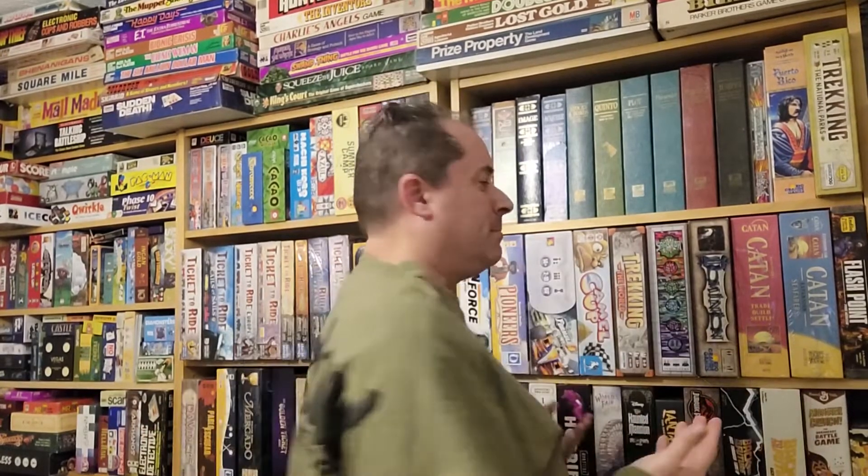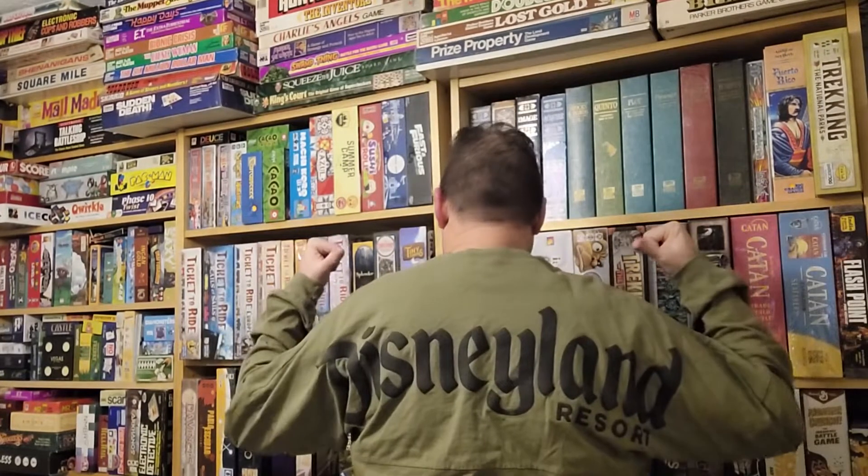Hi everybody, Jamie the board game man. In this episode I felt like I had to break out my spirit jersey from Disneyland. As you can see back behind me I got my Disneyland Resort shirt — the one I wore quite a bit when I was a Disneyland pass holder — because in this episode we're looking at a game from 2021 by Funko Games.